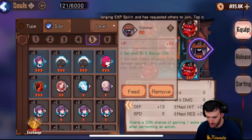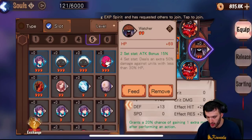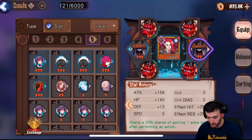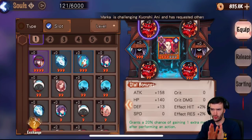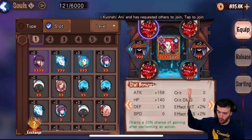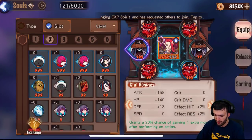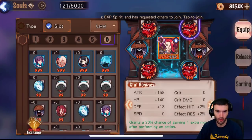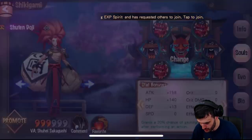That's the one I went with — Soul Taker. For the two-piece I went with the Watcher, just an extra attack bonus. You can change these as you want. Each slot has its own soul you can feed them. The top one is slot one and then you go down the line — two, three, four, five, and six. You can substitute what you want for whichever hero you want to put there. That's the souls system.